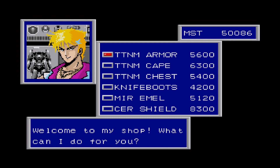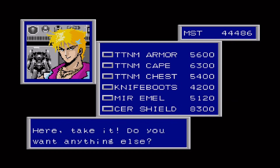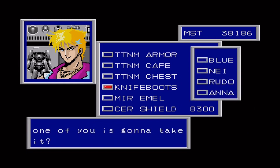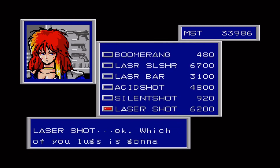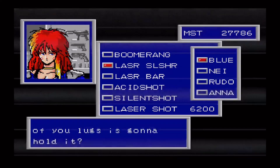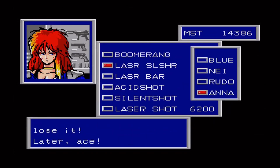Starting off with Rudo, we just want a titanium armor from here. Boom. And for Anna, we want knife boots and titanium cape. And that's it for now. Obviously, we're gonna buy stuff later — we want a laser shot for Rudo, just one, because it takes up both hands. And for Anna, we want two laser slashes. Laser slashes. And that is it for them.